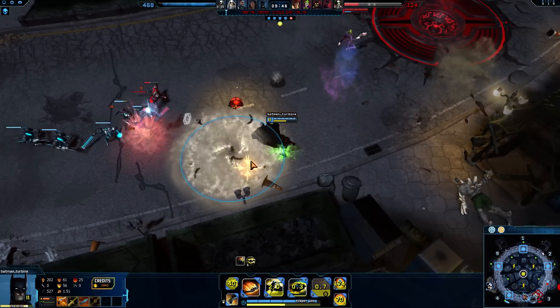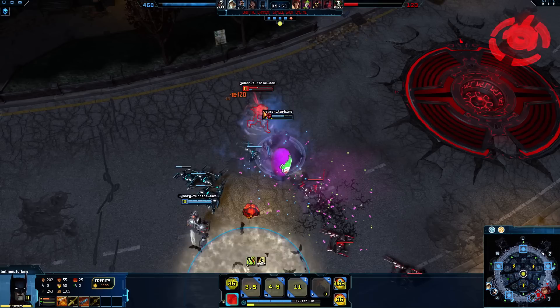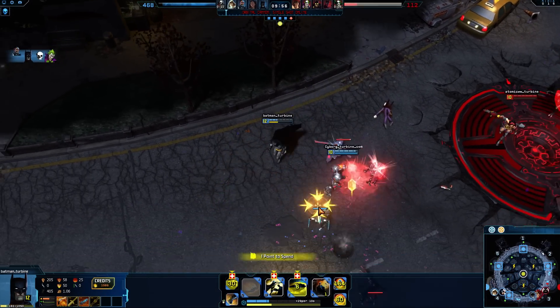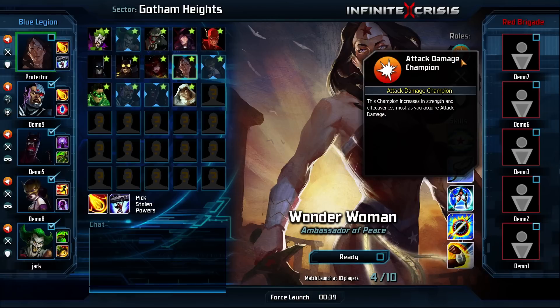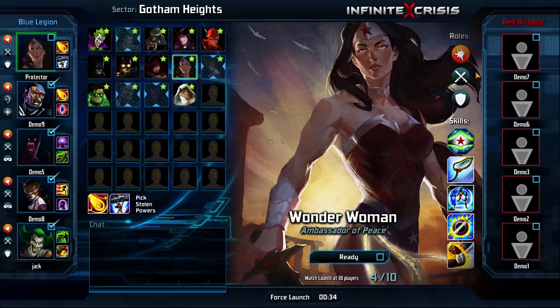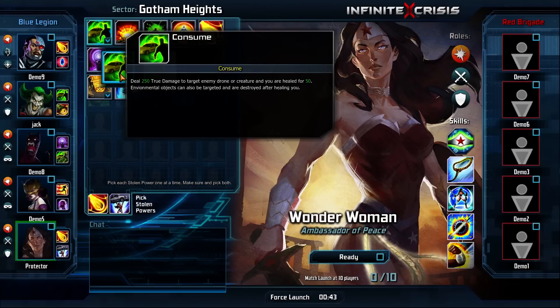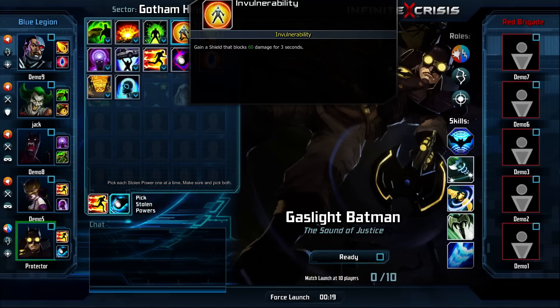All Champions have a skillset capable of powerful combos. Learning your preferred Champions' combos, but also the combos of your enemy and allied Champions, is yet another way to ensure your continued victory. You have many stolen powers to choose from, and as you fight with Champions, you will unlock additional stolen powers. Optimal usage of stolen powers depends on the role and overall playstyle of your chosen Champion. Enforcers benefit greatly from Consume Matter, a stolen power that heals its user, but Marksmen will often find invulnerability a beneficial stolen power when facing a surprise enemy attack.